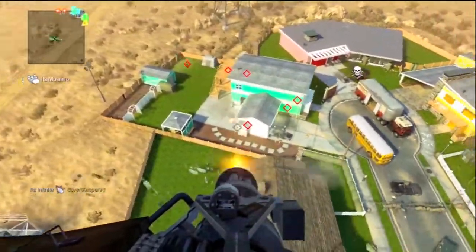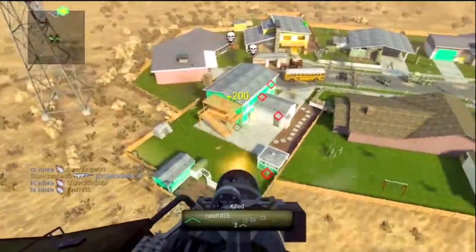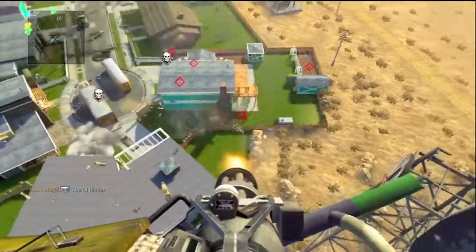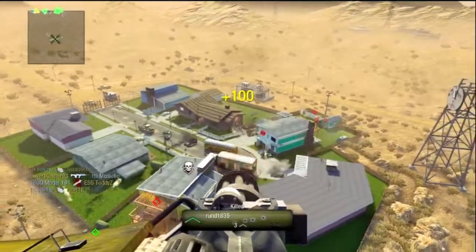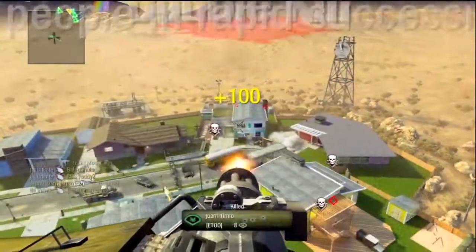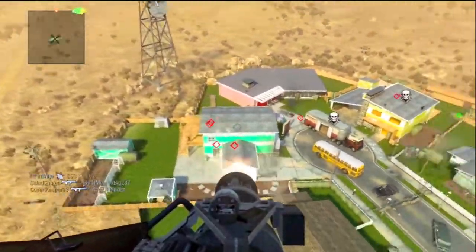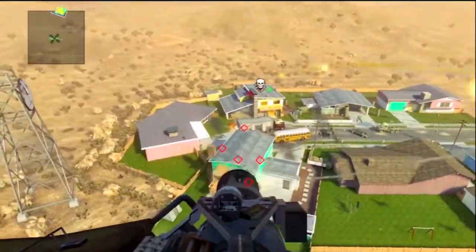I got a few chopper gunners before this. People are blowing it out of proportion — it's not that hard to get nine kills with a gun. So I get the chopper gunner here, and the first one I got I was like 'wow, this thing's garbage,' but then I get this one and it must have just been a bad map for it. Yeah, it moves a little slower, it is definitely different, but once you start mowing them down, it'll spawn trap the hell out of you. I was really happy with this.